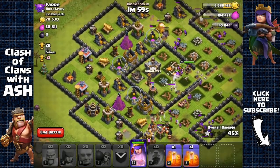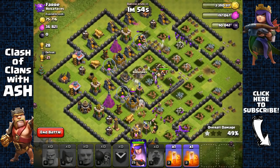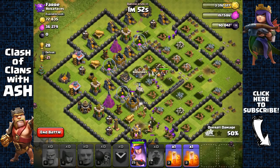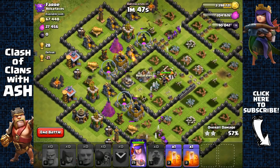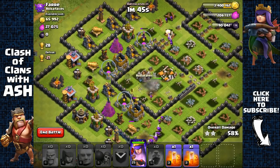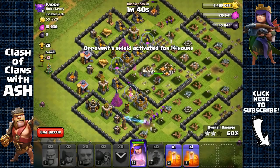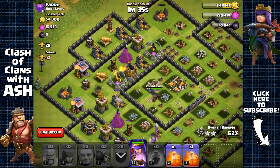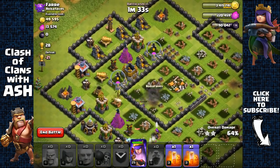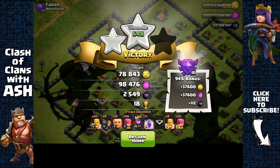We got the town hall and dark elixir storage, and we got 50% damage. Let's see if we can get any more for the loot bonus. Now at 58% — my archer queen is right in the middle of the base with a lot of defenses out of range. She keeps going — 62%, then 64% before she gets targeted. We end it there with around 2700 dark elixir in total, awesome.